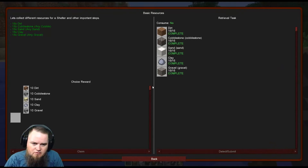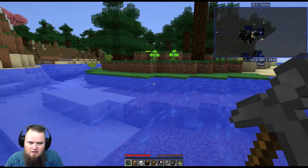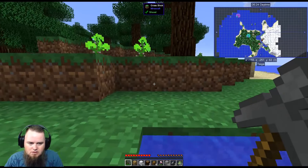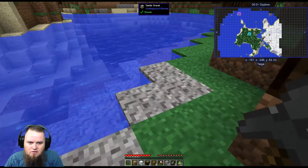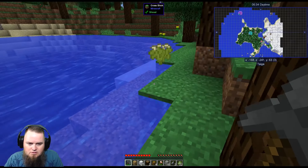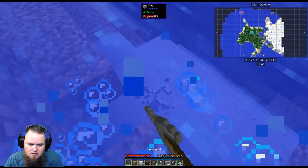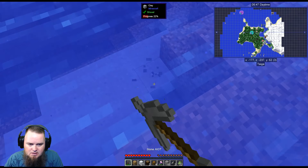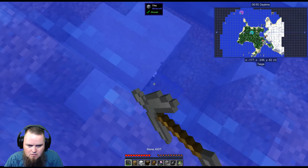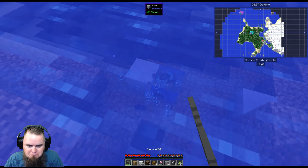That gets another quest done, giving us a choice of 10 of whatever we need later. Here was the quest I was talking about — why I didn't want to make all the stone tools early. I can't pass up on free things. There's some rice and a little dart frog — so cute! I really do like this Animania mod. A bunch of clay right here; we can make quite a bit of stuff out of it in the early game so having a bunch is not a bad idea.